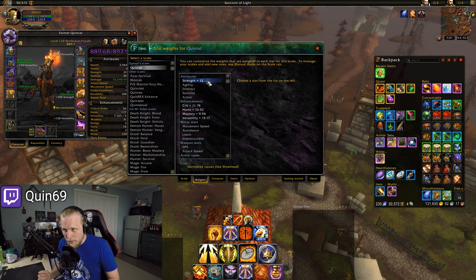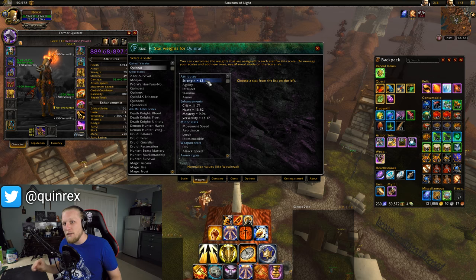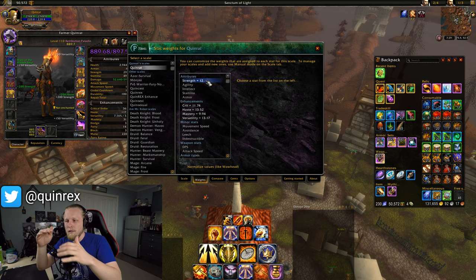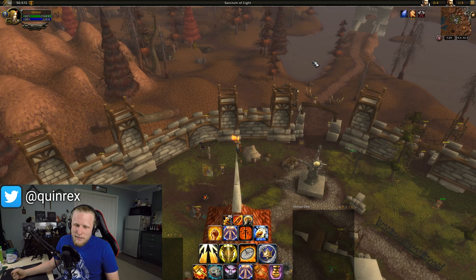Now you're gonna be like, so I can just steal your stat weights? I get asked that a lot — oh Quinn, what are your stat weights? I want to copy them. That does not work. It's completely tailored to your character. If my character has a ton of haste, the more haste I have the less value it has in the long run, because I'm stacking it too much — it buffs the value of other stats and lowers haste's value. If your character has absolutely no haste, it could be worth two or three times what it's worth for me. You'd basically just screw yourself over. So the question is: how do you get your own stat weights? And it's SimCraft.